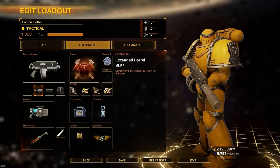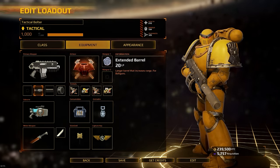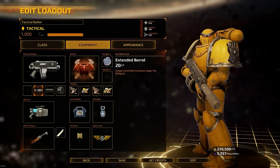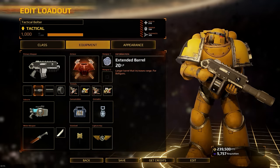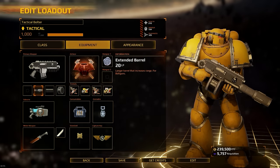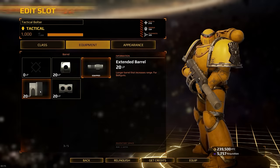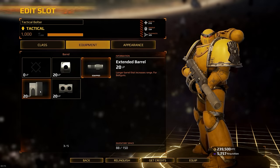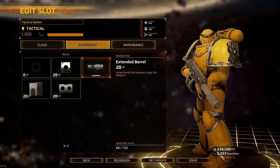When you have weapons, you also have modifications for those weapons. I've got my primary bolt gun with attachments: a drum magazine, a barrel, and a grip. I haven't unlocked all modifications for all weapons, so I'll give a general outline using my bolt gun.